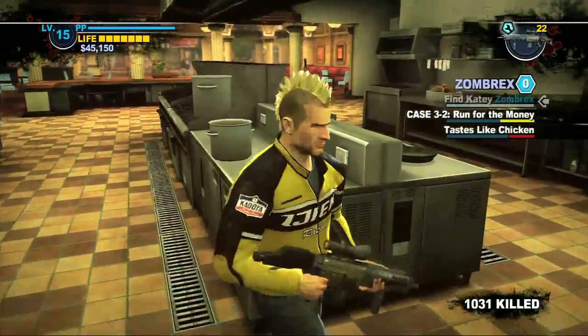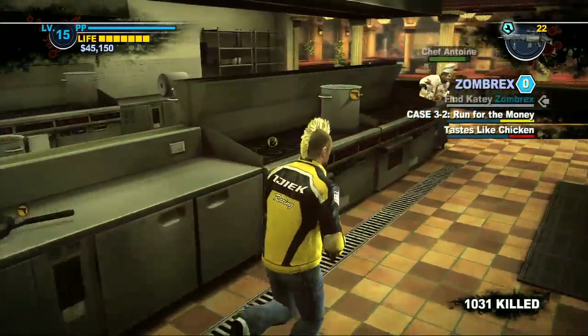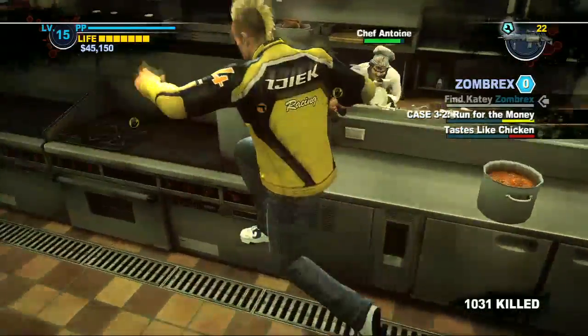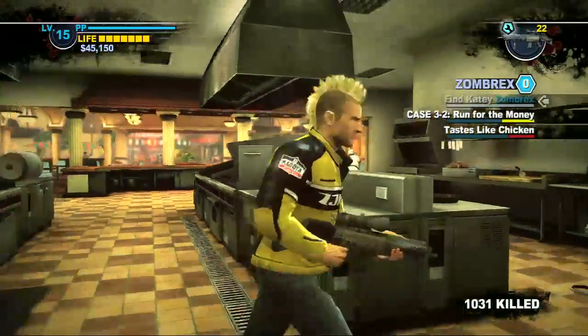I brought guns with me — you don't necessarily have to do that — but I start just taking down his health little by little every time he tries to go and eat. Just run around the kitchen and avoid him.